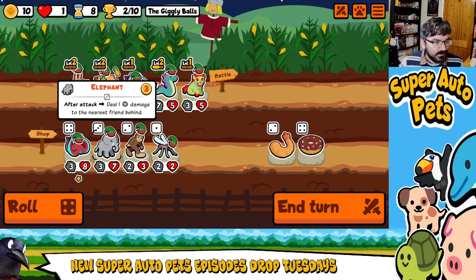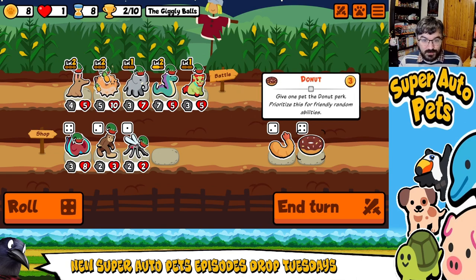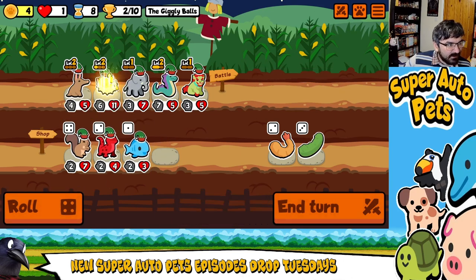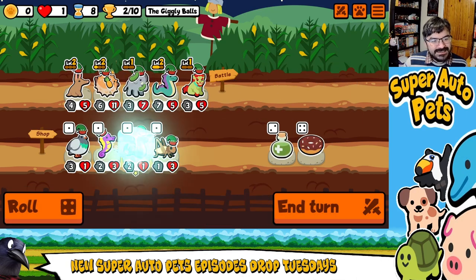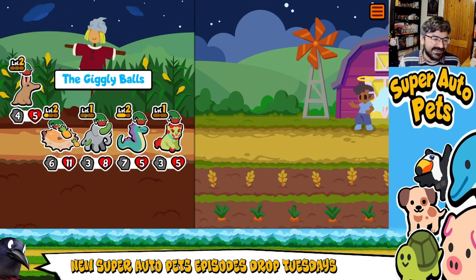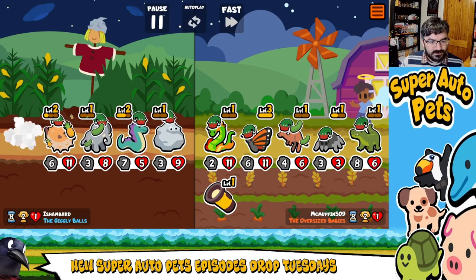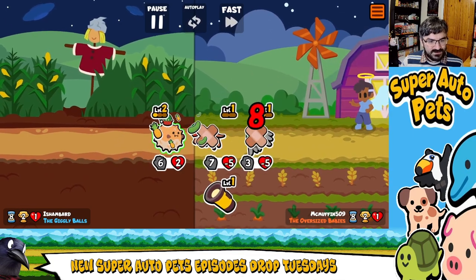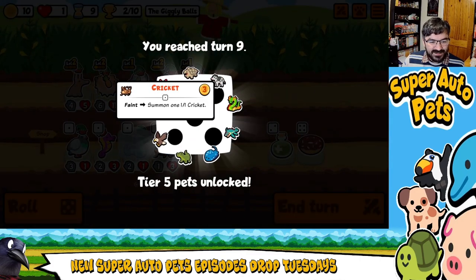Kraken, I'm sorry — we're bringing in elephant. There's a reason why we bring in elephant: elephant does the effect that I want it to do. We're going to level up puffer fish a bit. We're going to put a cucumber on you. I need one more round — just bear with me. That was most definitely no bueno. I am actually really surprised we drew there — I was honestly expecting a loss.